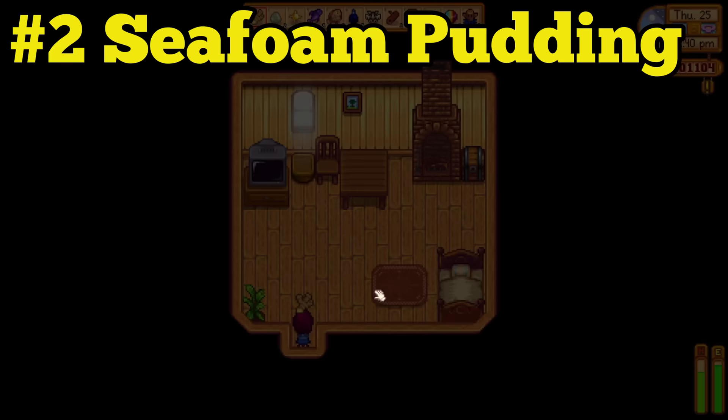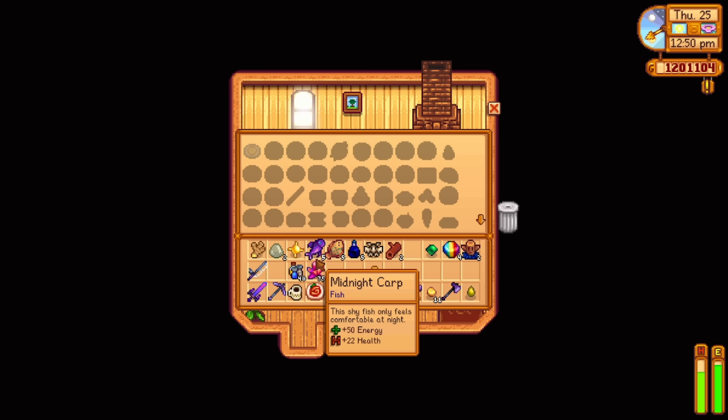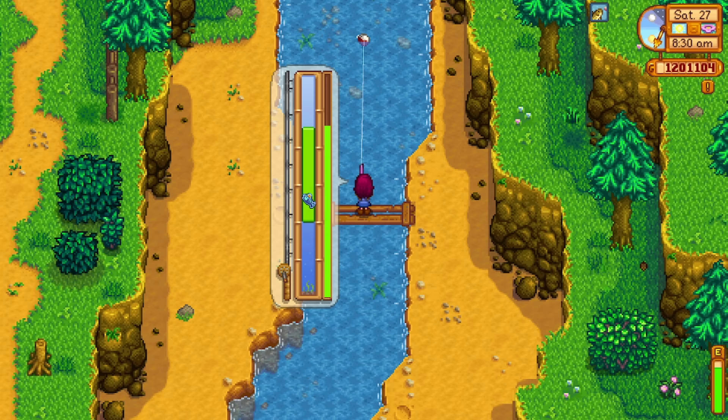In second place, we have Sea Foam Pudding. This stuff is just amazing. Sea Foam Pudding will give you a very impressive plus 4 to your fishing. Each level in fishing will increase the size of your fishing bar, and having a plus 4 bonus makes a huge difference. As an added bonus, you can cook Sea Foam Pudding with Key Seasoning to get a plus 5 bonus to your fishing skill. That is how I was able to get a fishing bar so big that it becomes really hard to fail at catching any fish.